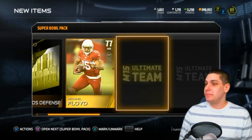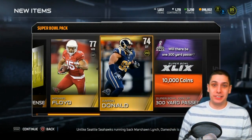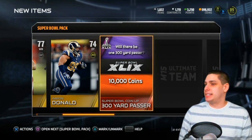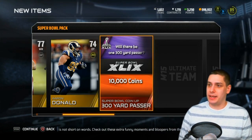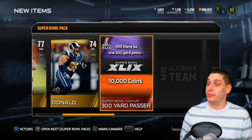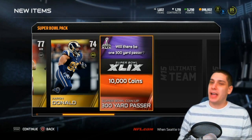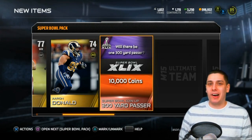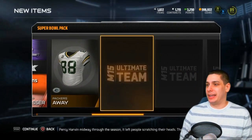I'm gonna be getting seven of those coin-ups, so I'm hoping one of them hits. Michael Floyd, Aaron Donald - and if you guys haven't seen the Aaron Donald cards, there are some pretty beastly ones. I think it's the team of the year Aaron Donald - it's an absolute monster with speed at the defensive tackle position. If you're playing a running quarterback, put that thing in a QB spy and you will do very well for yourself. We get a 300-yard passer coin-up - this one's only worth 10,000 points. I think Brady might be able to get there at 300 yards, but Russell Wilson throwing for 300 yards is pretty unlikely.